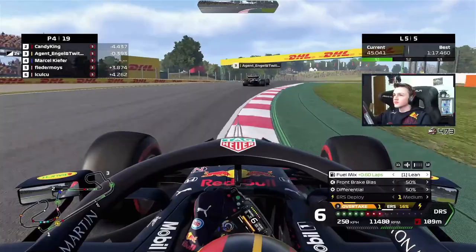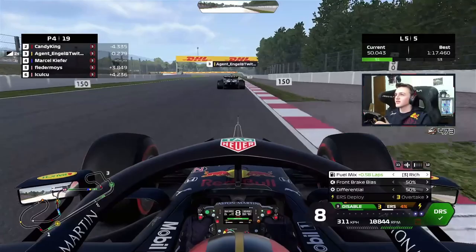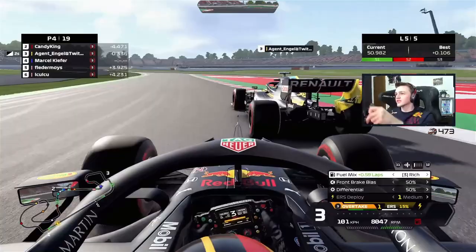The next battle — it takes two laps to catch up to Agent Engel, who is a really good driver and also a league racer. We skip to the final lap where I fake a move because it's nearly impossible — we are low on ERS. Just the final sector remains and we have to force him into a mistake to go past.